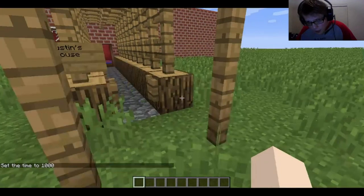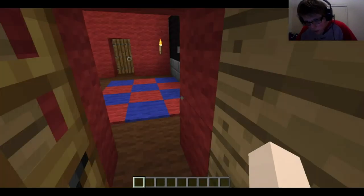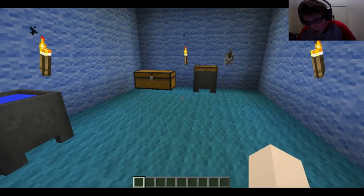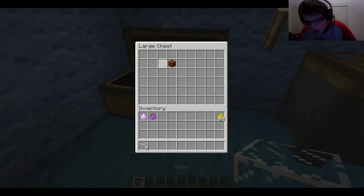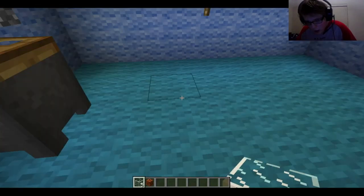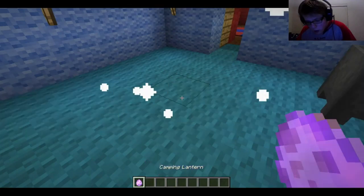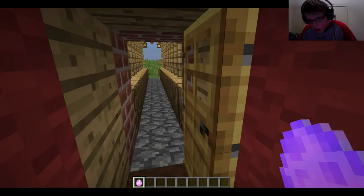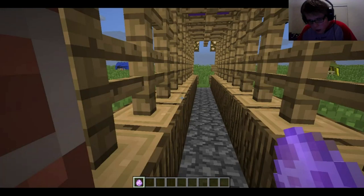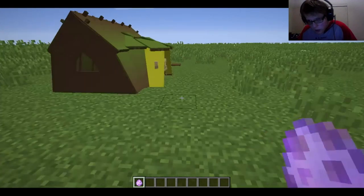Now the last thing you would need while going camping is a lantern, to keep it lit up. I'm hoping this doesn't disappear on me. And a magma block — I'll do inside the house just to be on the safe side, five and one. And that makes the camping lantern, which is supposed to keep the whole thing lit up at night.